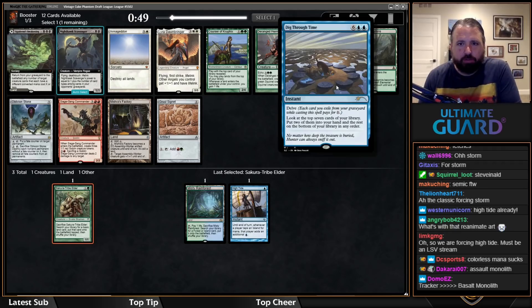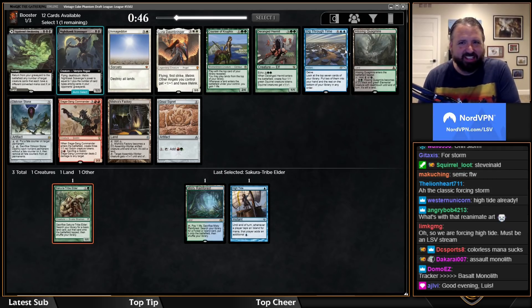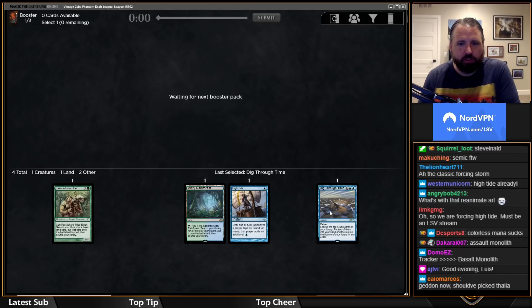I'm taking Dig Through Time over Courser, and I don't think that's particularly close given my High Tide pick. Really unimpressed with the fact that they still have a bunch of art that is incomprehensible, but Dig Through Time is the pick.